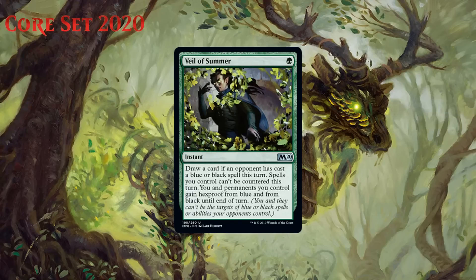Next up we have Veil of Summer, which for one green mana is an uncommon instant. It says draw a card if an opponent has cast a blue or black spell this turn. Spells you control can't be countered this turn. You and permanents you control gain hexproof from blue and from black until end of turn. Like all the cards in this cycle, this is a nice sideboard card. Sometimes you might have to cast this against an opponent just to draw a card, but doing that for one mana isn't too terrible. The ceiling is fairly high — if you cast this in response to your opponent using a blue or black removal spell, you're getting a two-for-one for only a single green mana, which is a nice deal. Like the other cards in this cycle, I think it's dangerous to mainboard this — it's an F if you do. I think it's a little less strong than the others we've looked at because it's reactive — the other ones are like removal spells and bounce spells that always have something to do. Veil of Summer won't always be useful. But I think it's a C+ out of your sideboard.